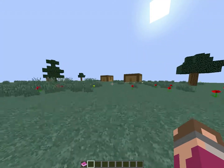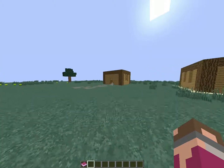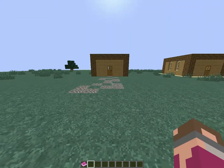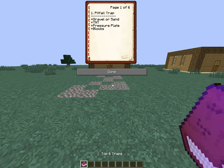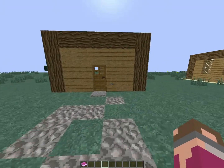The first trap you're going to want to make is the pitfall trap. This is really easy to make. All you need to have is gravel or sand, TNT, pressure plates, or any kind of blocks.